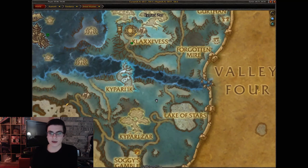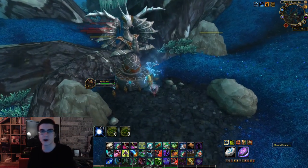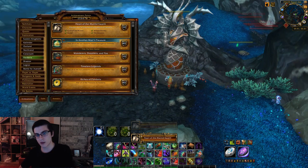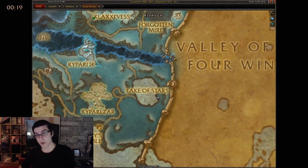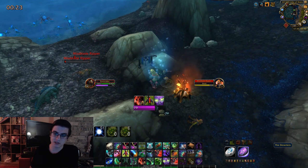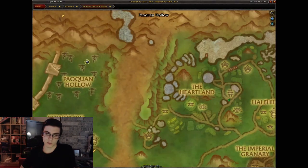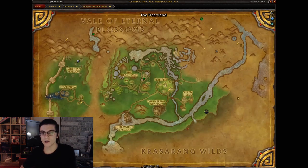Moving on to the fourth one for the Dread Wastes — this is going to be west of the Lake of Stars. It's above ground; just go to where I am on the map and you'll have a little mantid statue. Click on the Mantid Society scroll. Once you collect all the scrolls you will get achievements, which also give you rep with the Lorewalkers. For the final one, head over to the eastern end of the Lake of Stars and over by the sara camp you'll have the Deserters scroll.